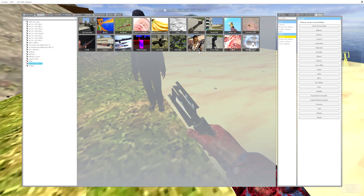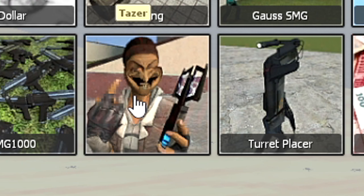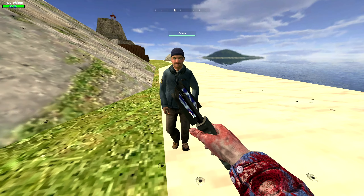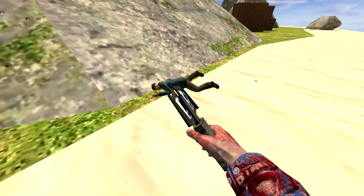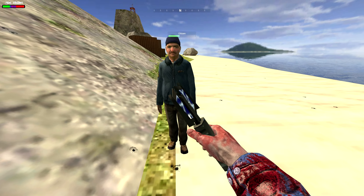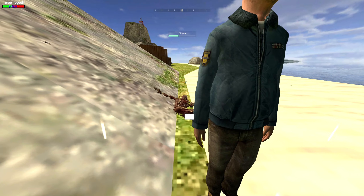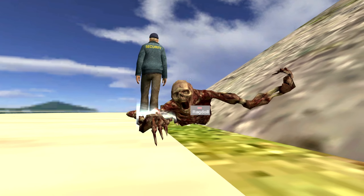Next up we have the taser, with Alyx giving us a very interesting expression. Let's see exactly what this thing can do. It zaps the hell out of Odessa — he has multiple convulsions, comes back up, he's all good. Wait, we could tase ourselves? This doesn't make any sense and I'm not having a good time.